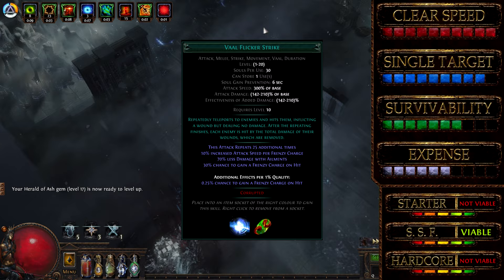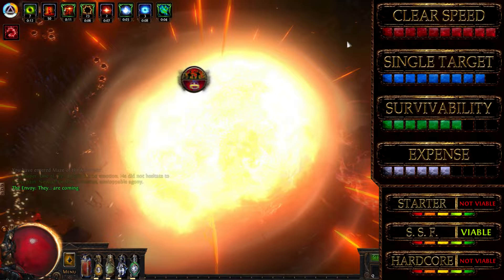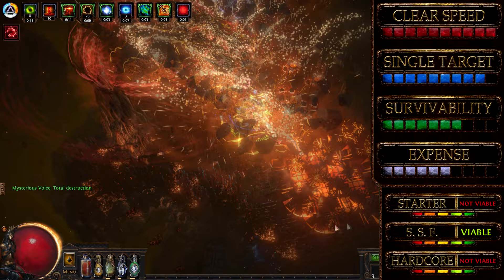Our Vaal Flicker Strike takes advantage of both power and frenzy charges, attacking at a rate of 22 hits per second. Each hit clears entire screens of monsters while dealing massive amounts of damage to single targets — a perfect budget build to end most pinnacle bosses in seconds.